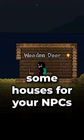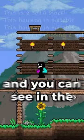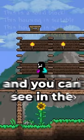Go ahead and make some houses for your NPCs to move in. Houses require walls, torches, a chair, a table, and probably a door. And if you don't know if your house counts as an actual house, use the question mark in the top right, hover over the room and click it. You can see in the bottom left if it's suitable for housing.